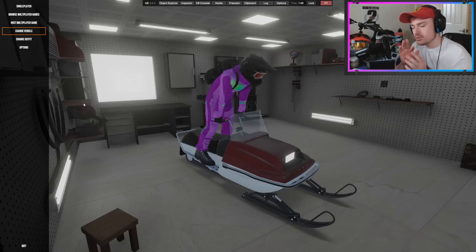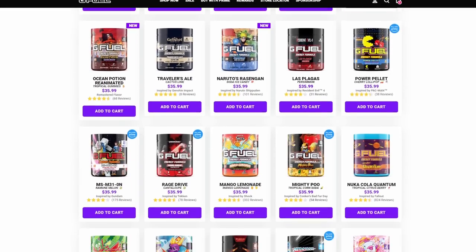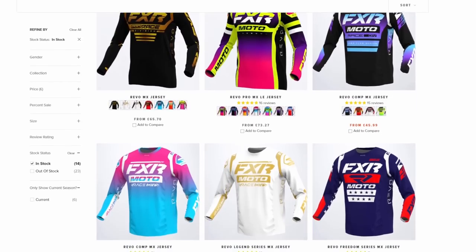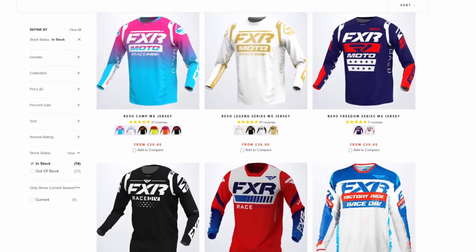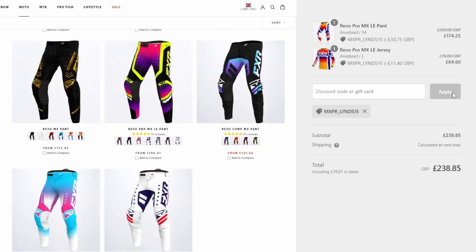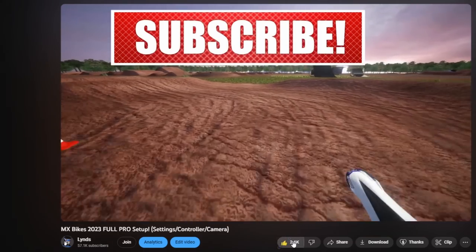For all of you passionate gamers, you can now get 20% off all G Fuel products worldwide by using code LINZ at checkout. And for any of you motorheads looking for some new drip or apparel, use code MXPR_LINS for 15% off at FXR Racing EU. All links and codes are in the description down below. Enjoy the video and drop a cheeky little like and subscribe.